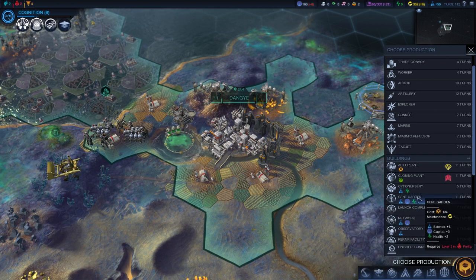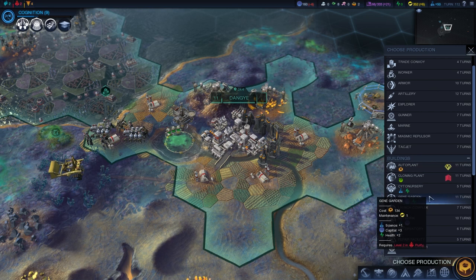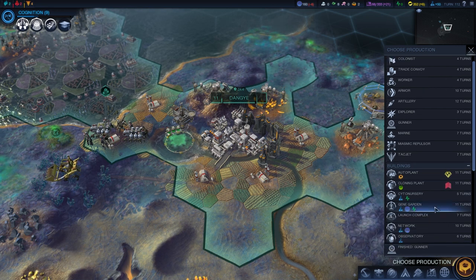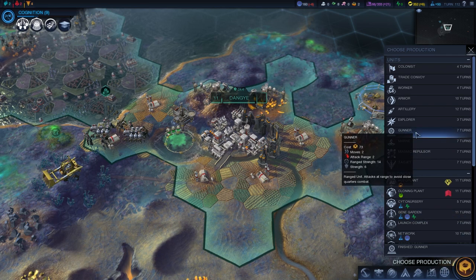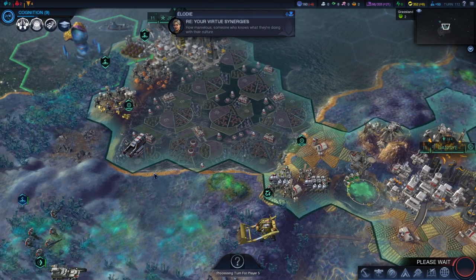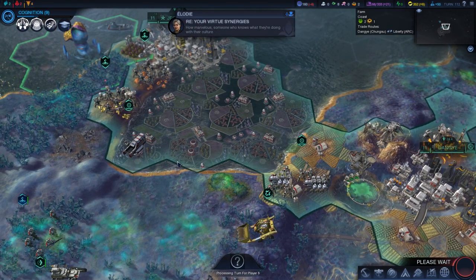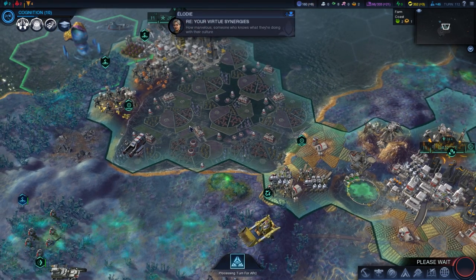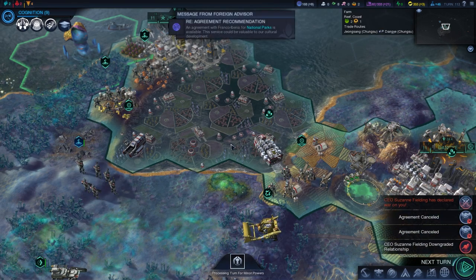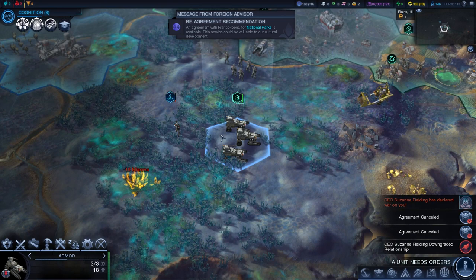I'm starting to get into it — it was a little bit slow at the beginning, but now that we're in turn 112, things are just getting rolling and it's becoming a lot more fun. I'm going to build one more gunner just to be on the safe side of things and move on to our next turn. Someone who knows what they're doing with their culture — weren't you just saying my culture was lacking before?